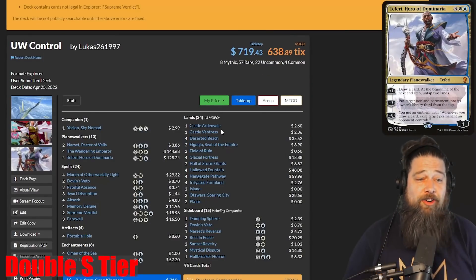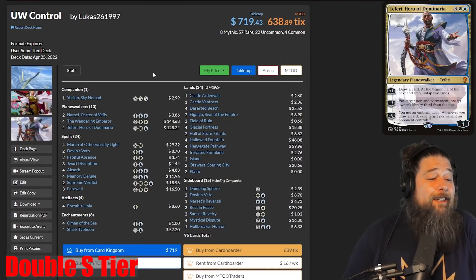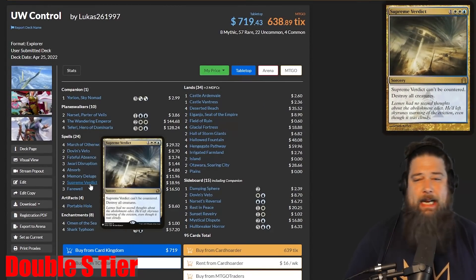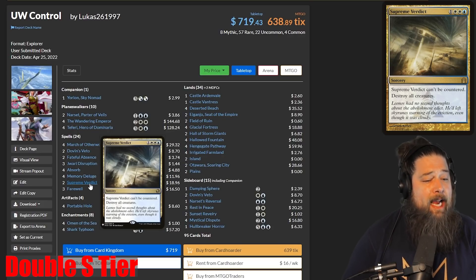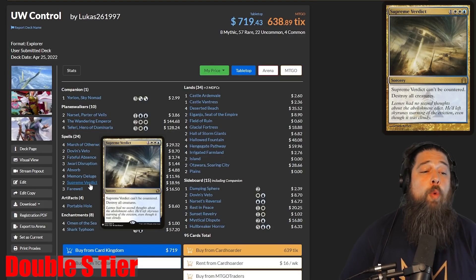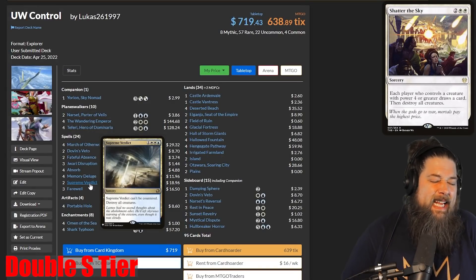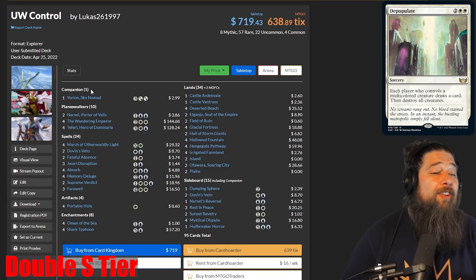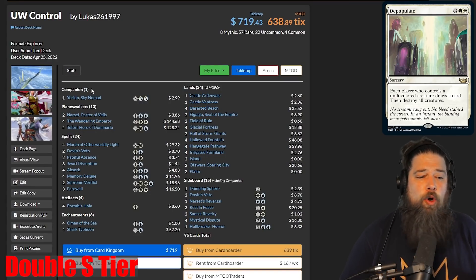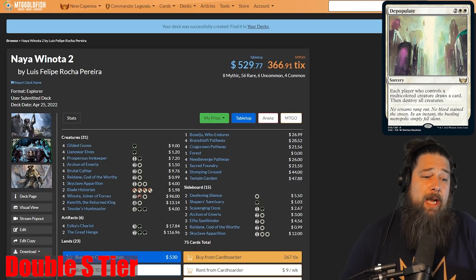The other SS tier deck is Blue-White Control. It's a Yorion deck. It does technically lose a card — Supreme Verdict — but Supreme Verdict is super replaceable. While it's true we don't have another uncounterable wrath like Supreme Verdict, we do have a million four-mana wraths on Magic Arena. Every other card in the entire 95 is in the Explorer format. So I think that this, along with Naya Winota, is going to be the two top tier decks — the two best decks in the format right out of the gate.